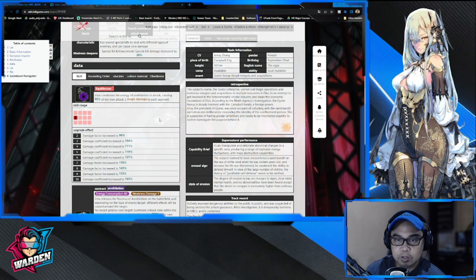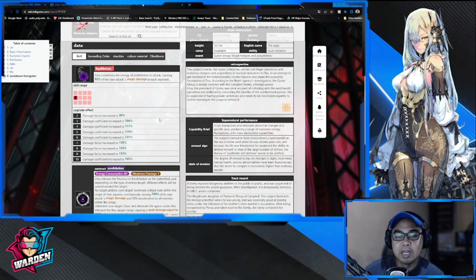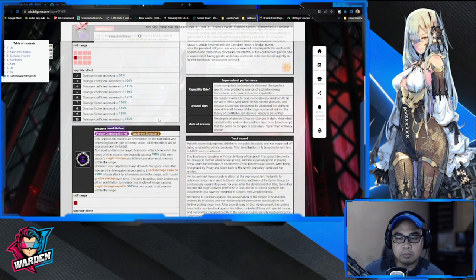For her normal attack, Irene dishes out 92% of her own attack as magic damage. For her ultimate, Contract Annihilation, energy consumption is 40, so she's a bit expensive in terms of energy and will take some time to charge. She is a core breaker.